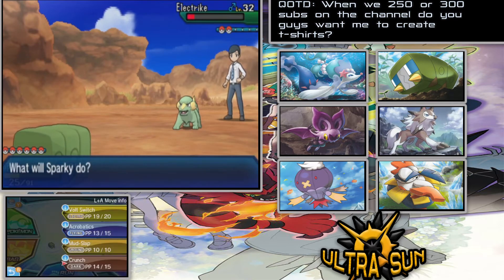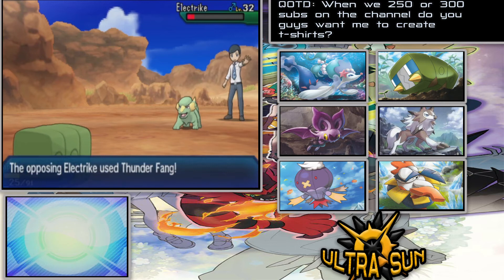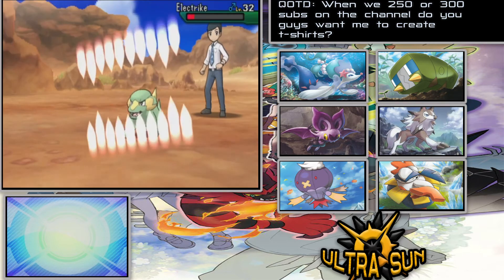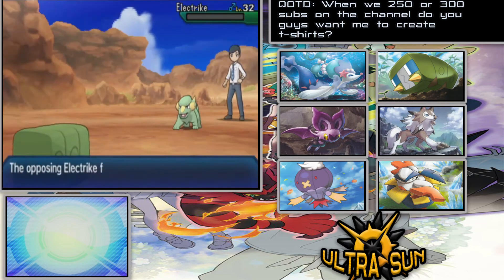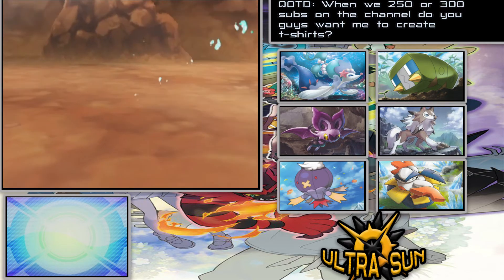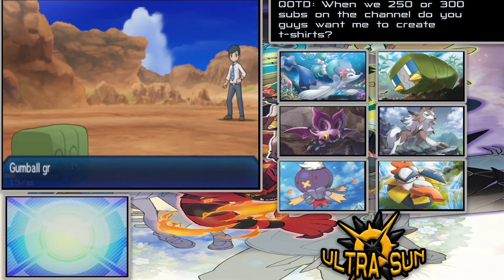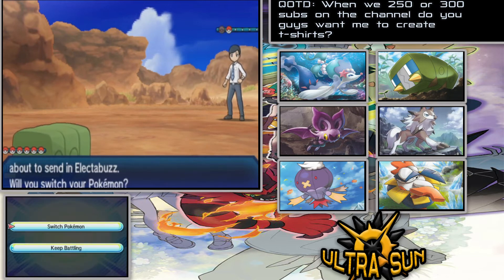At least it doesn't do that much damage, so I'm not too worried about losing a member here. One more Crunch to go and I don't think the other phase is going to do much. It hasn't landed a critical so I'm fine. There we go — the electric type is down. This is the power plant section so of course there are going to be electric type Pokemon around here, including Electabuzz.